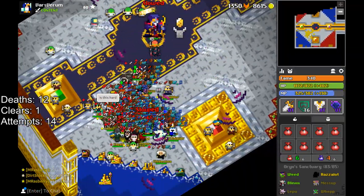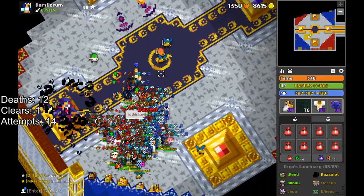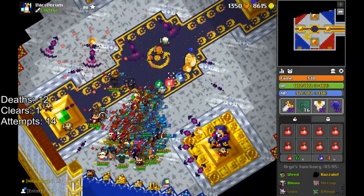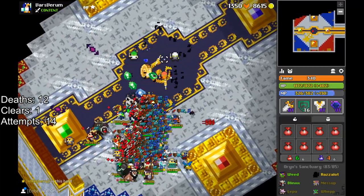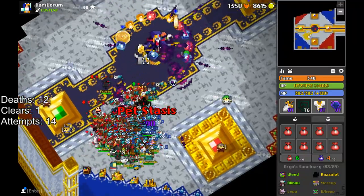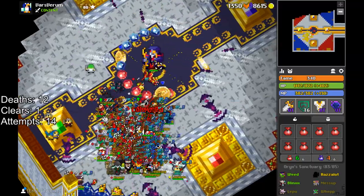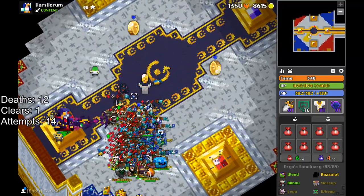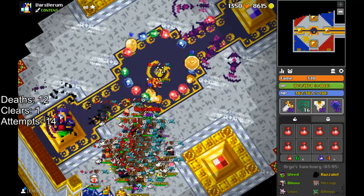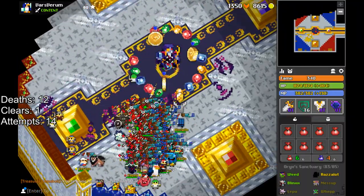Just about every late-game dungeon like the Shatters, Lost Halls, and even Fungal Cavern have prioritized warriors, knights, and paladins for their ability to face tank anything while dealing indescribable amounts of damage. That steamroll meta meant max damage was the answer — but not anymore. For the first time in years, we have a complete shift in the metagame. I'm going to go over each class descending from worst to best in a tier list format.